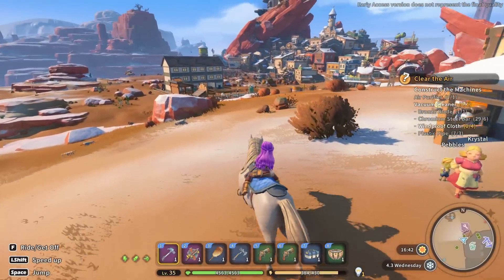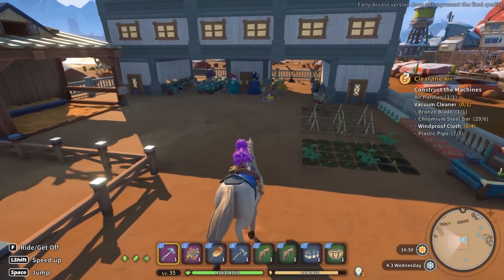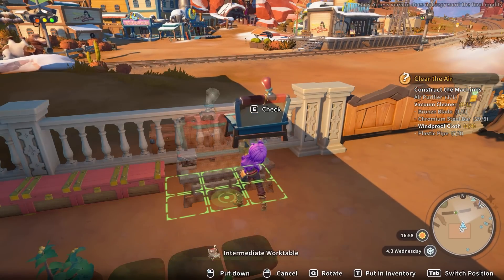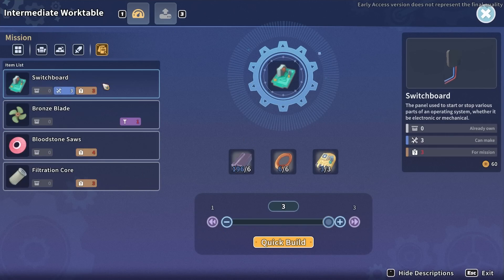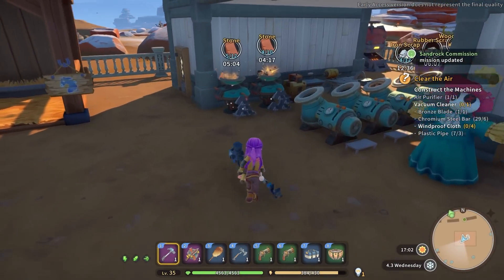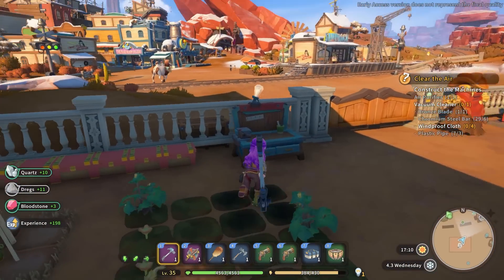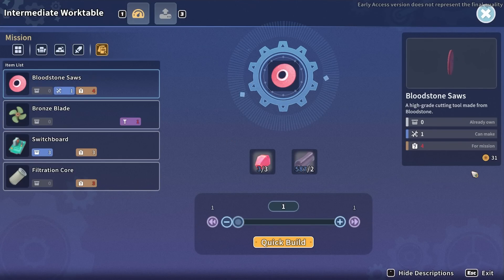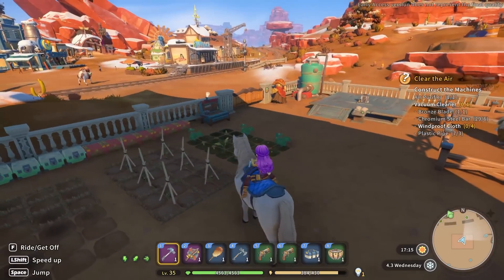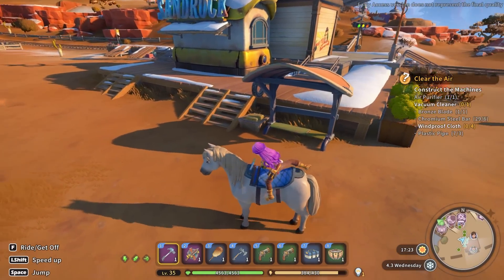I'll run back to my house and make those simple circuits - actually we'll make the switchboards out of the simple circuits. I'll check if we got any bloodstones from the ore refinery. We got three so far - that's enough for one of the saws, but I need four of them. I'll let it carry on while I go get the fibre mesh for the filtration cores, then bolster things up by quarrying some boulders.